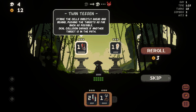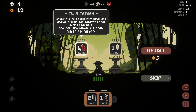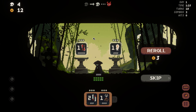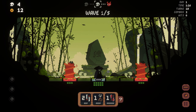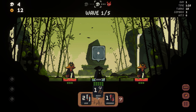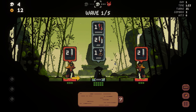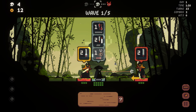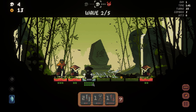There's Twintessent - strike the cells directly ahead and behind, pushing the targets as far back as possible. Deal collision damage if another target is in the path. So I could combo that with Swirl. Seems like it's basically a Dragon Punch but multidirectional. Let's do it - we have the synergy for it. I'll just pass and then grapple.